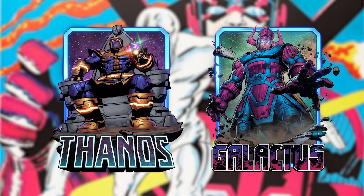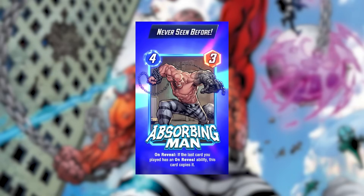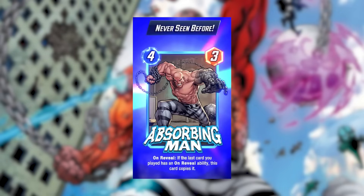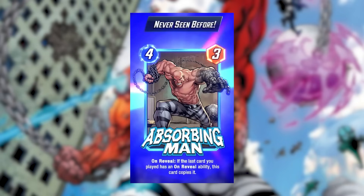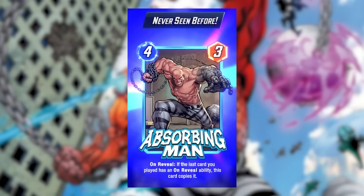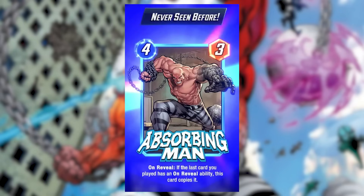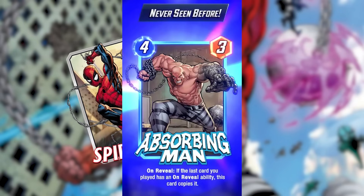One card that is common in Surfer decks today but wasn't around as much back then was Absorbing Man. At release, Absorbing Man was a 4/3, so outside of curving Brood into Abs, it was challenging to find time to play this card since it clashed with the deck wanting to play as many threes as possible, even with the added cost reduction from Sarah. Like Bast, this card was more expensive being a Series 4 release, and its use cases were so few that it wasn't really a priority for most players to spend their precious tokens on — though that would change later.